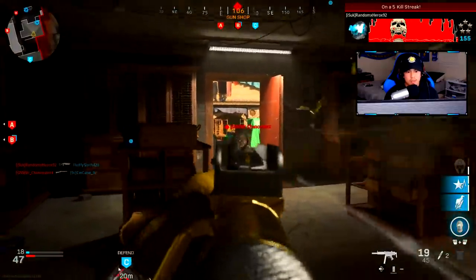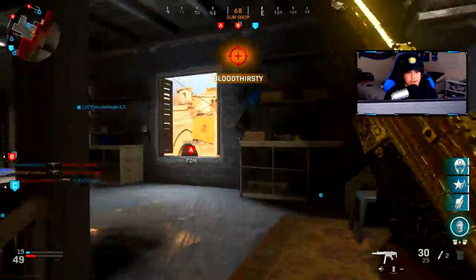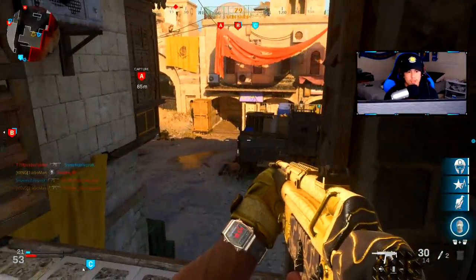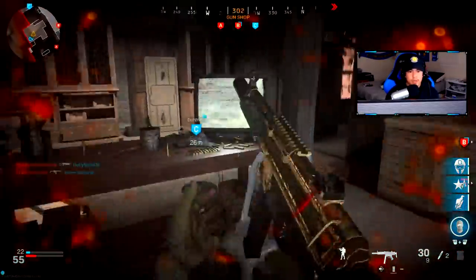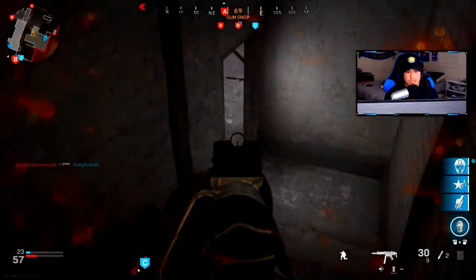Instead of crossing right through that middle area right there, I decided to take the outskirts of the middle of the map for a safer advance. I want to push a little bit more into their spawn. I see him right there — yep, he got me hit. I'm actually going to go down here. I don't need to use my stim shot; I'm still safe.